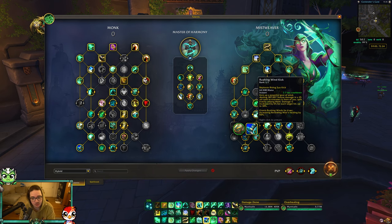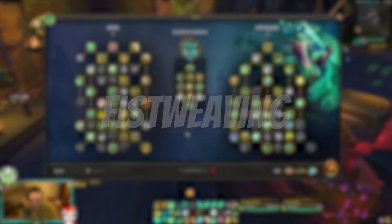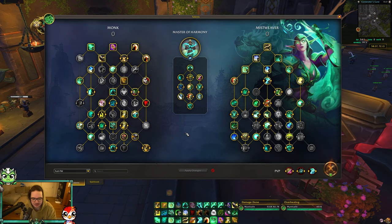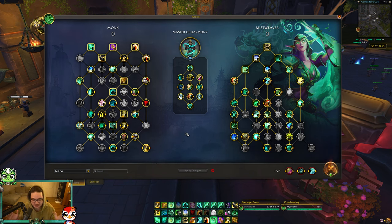The caster build's healing is so much more than the hybrid, but you do more damage with Rushing Wind Kick. Finally, if you don't want to cast at all and want to full-on fist weave - this build is pretty good, still a work in progress. With fist weaving I got like a 4-2 and a 5-1 in shuffle so it's pretty solid. The rotation is a lot different - you're playing Clash of course, going for damage talents.